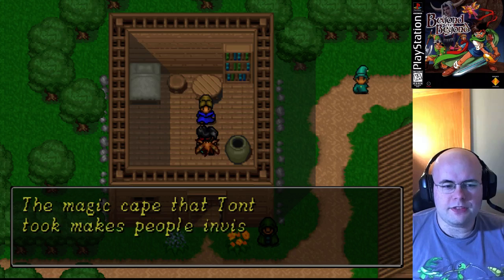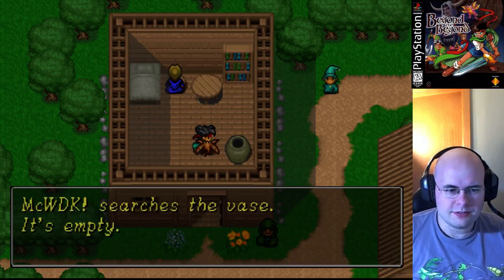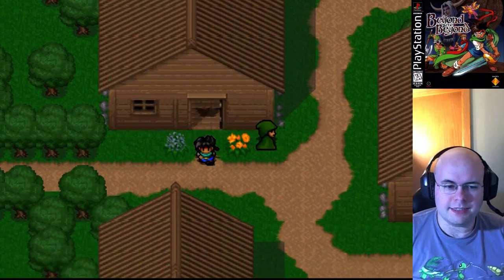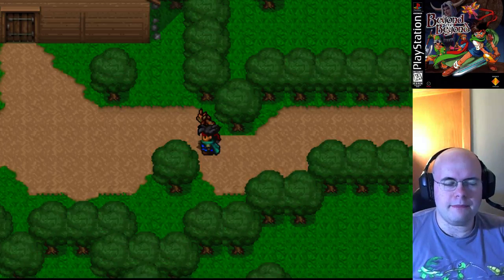You notice there's been a couple of things running around. He has a magic cape that makes people invisible, from the age of the elders. No unusual books in this place, though. So he has an invisibility cape, and there's been some transformation powder missing. Just keep that in mind.